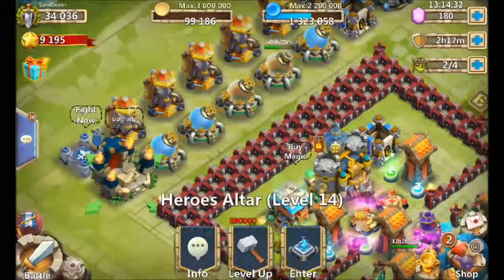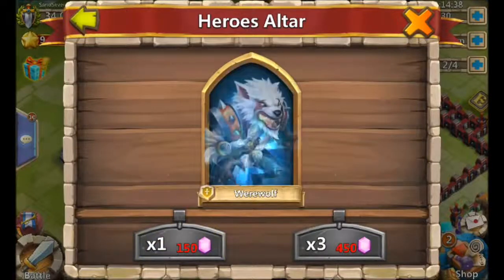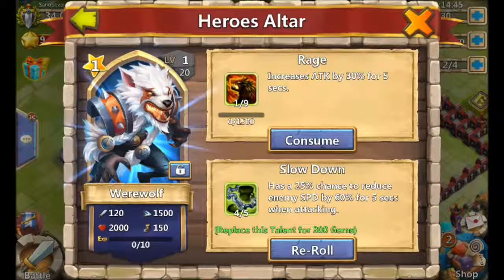Let me demonstrate with an open altar slot. I'll roll a hero — not a slime — and we got a Wolf with a four-of-five talent, which is awesome. At level 1 he adds no Might at all. If you have a bunch of level-1 heroes, throw them in the towers and watch your Might skyrocket — but at level 1 they contribute nothing.